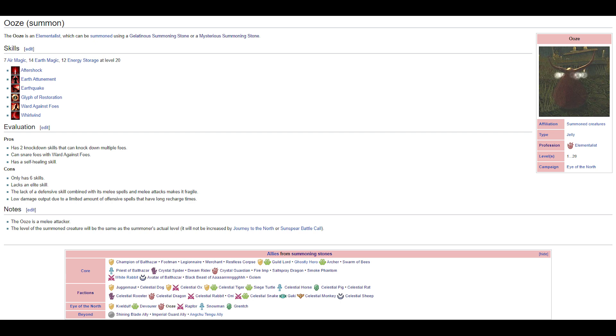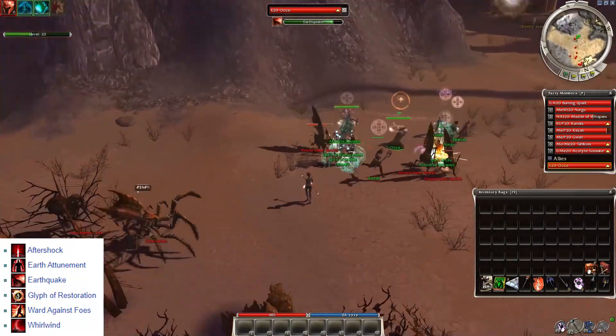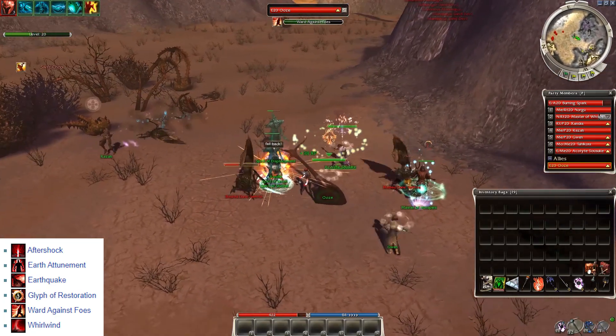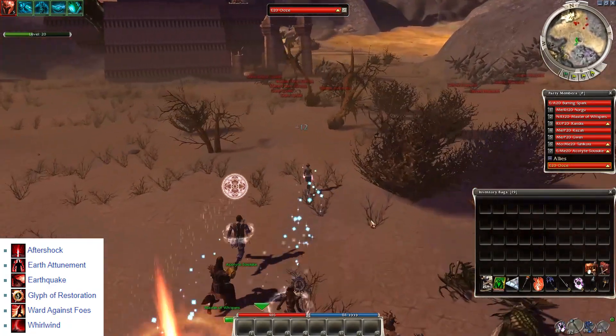Gelatinous Stone and the Oaths — you can craft these in Central Transfer Chamber from Alcus Nailbiter. The Oaths has an earth ally build with 2 knockdowns: Earthquake and Whirlwind. Ward Against Foes is a strong snare that can really slow down whole groups. Sadly the AI sends this ally to melee range, which is a disadvantage since summoned allies have only 60 armor, and these earth magic spells also have a long recharge time.